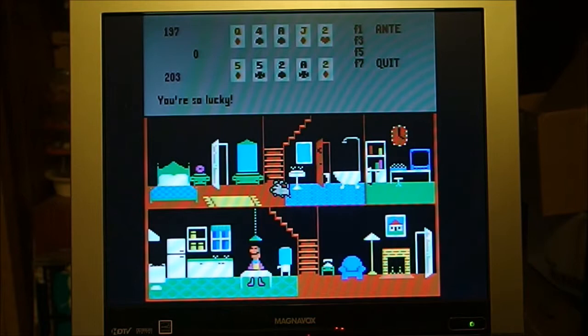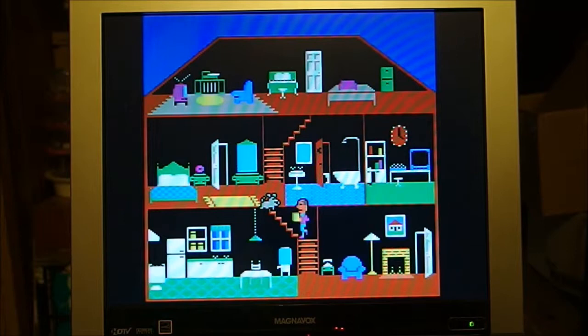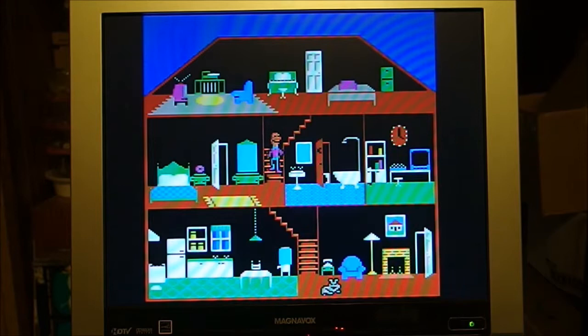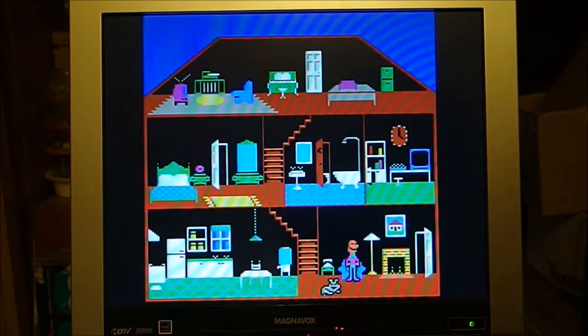I'm going to do Control-P, which means to pet him. If it cues up like it did before he should sit in the chair. Petting will make him happy, so let's see what happens. There's a little hand coming out patting him on the back of the head — he's all happy.